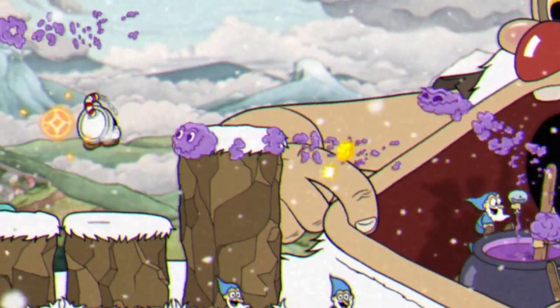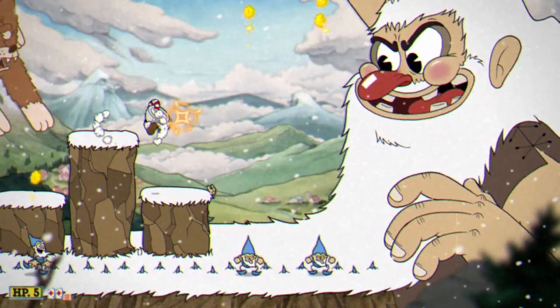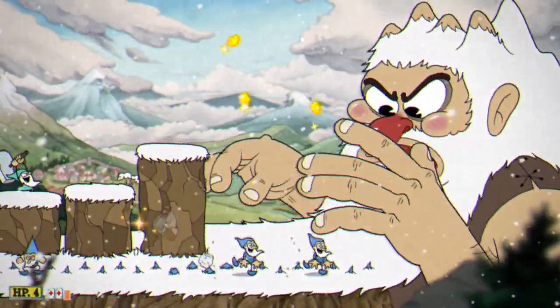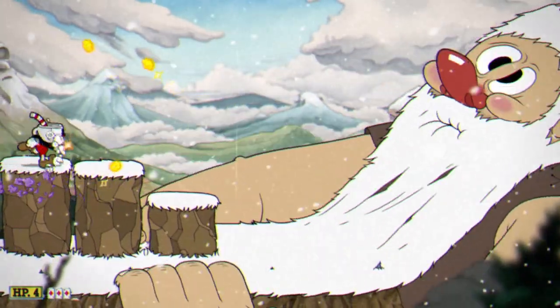Pay attention to how this platform rattles — that means that it's about to sink into the ground, so jump off of it if you're on top. Dodging the bear is pretty easy if the far right platform is available to you. If you've lost the right platforms, you'll have to risk going on the ground, which will most likely end up costing you a health point.